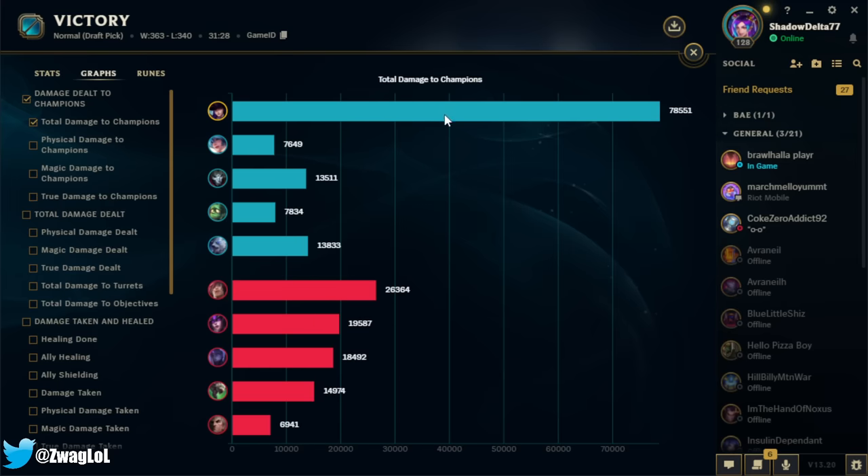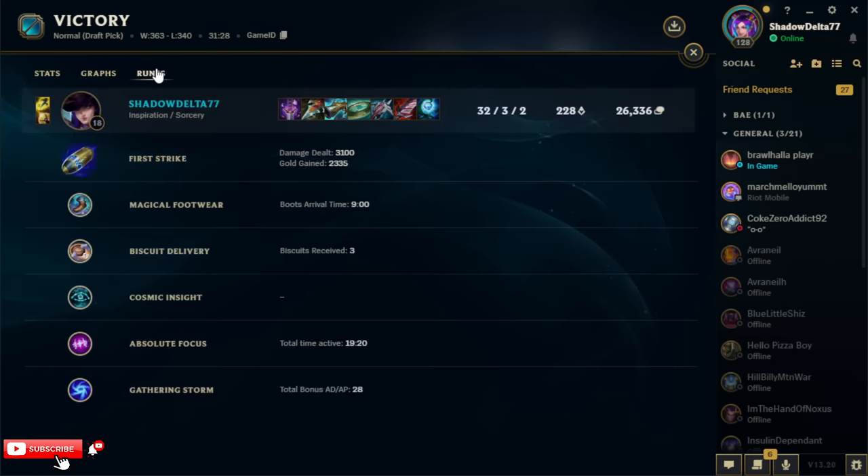Look at this damage chart — 78k! I think I did more damage than everybody combined. That was actually a good game. I one-shot three people in a row — well, I didn't one-shot Sett, but I one-shot the other two. I killed Twitch with an ult and Cinder died from one auto from full HP. First Strike gave me 2,300 gold. Ton of AD. If you guys enjoyed, like, comment, subscribe — see you later, peace!